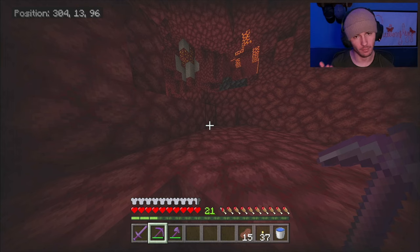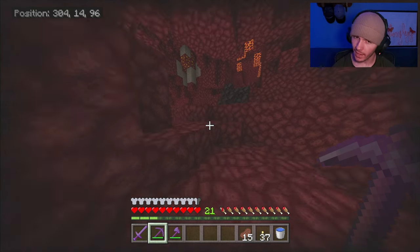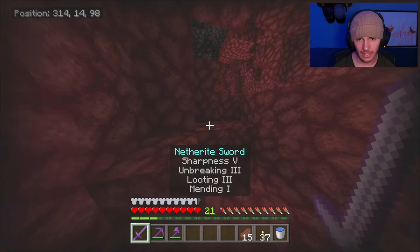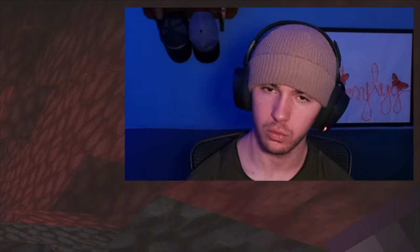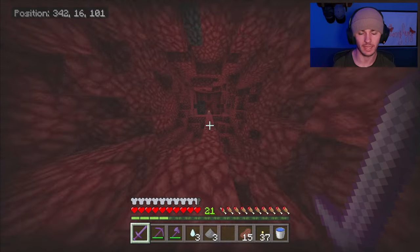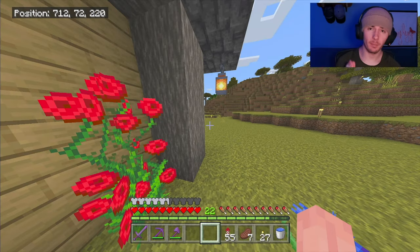I've entered the Nether for the third time now because I'm out of quartz — I just need it for literally a couple of slabs. And as long as it didn't despawn — I don't know how this happens, I haven't had this happen once yet — there's a full-on ghast in the middle of my tunnel. Hate having to take those things out, they just give me the chills.